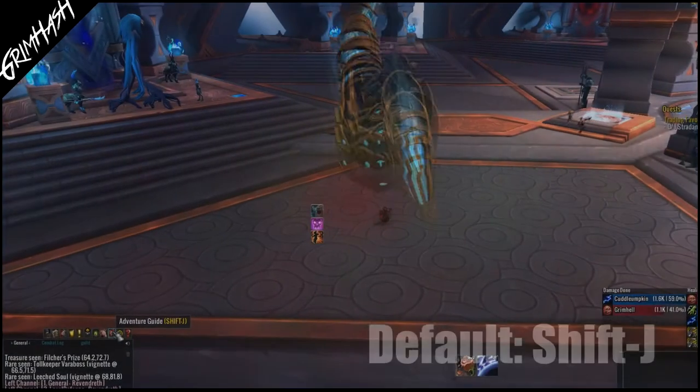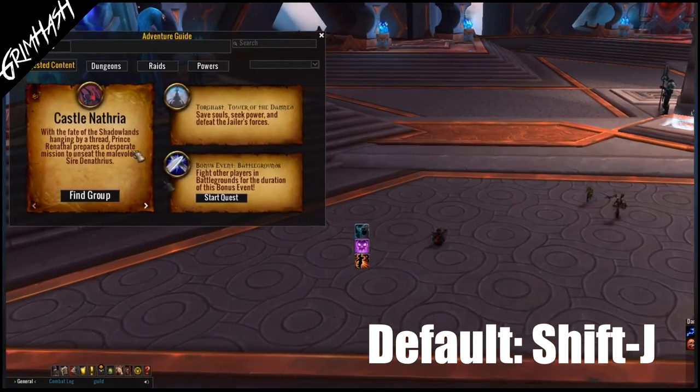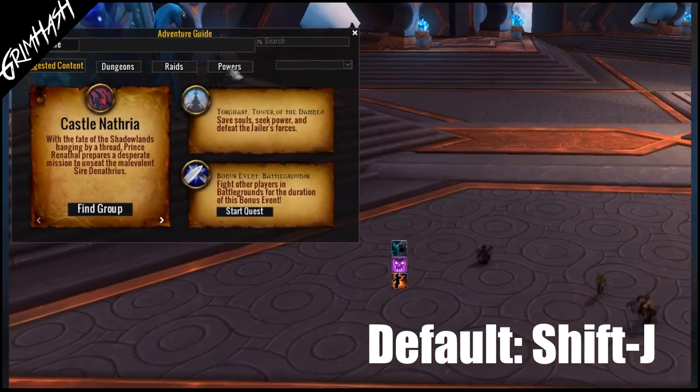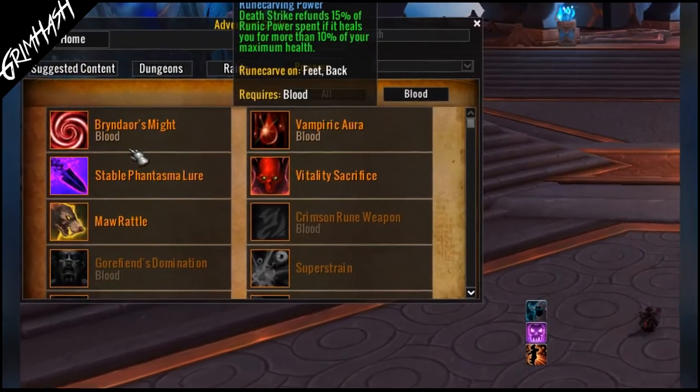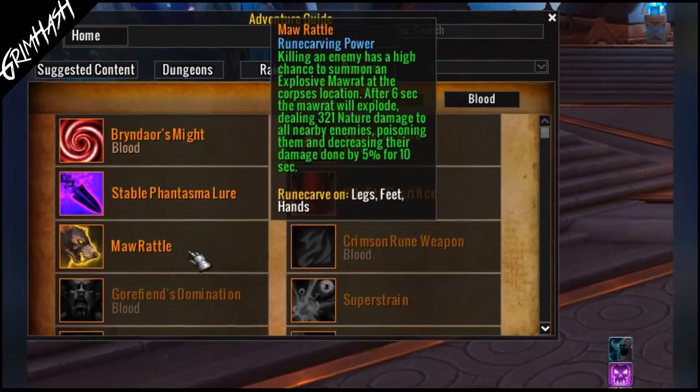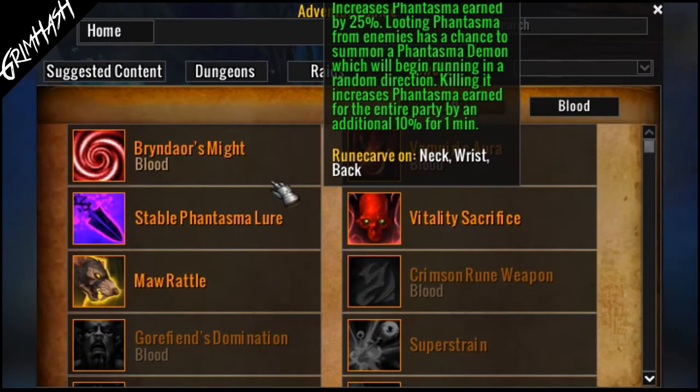All of this may sound a little confusing if you're new to the game or just returning, so let's start off with some basics. What legendary recipes do I have, and how do I get more? For this, our Adventurer's Guide is our friend. Once you are able to access Shadowlands content, you will see a new tab appear called Powers. This shows all the powers available to your class and spec, and you can change this via the two options at the top to change your spec or even change class entirely.